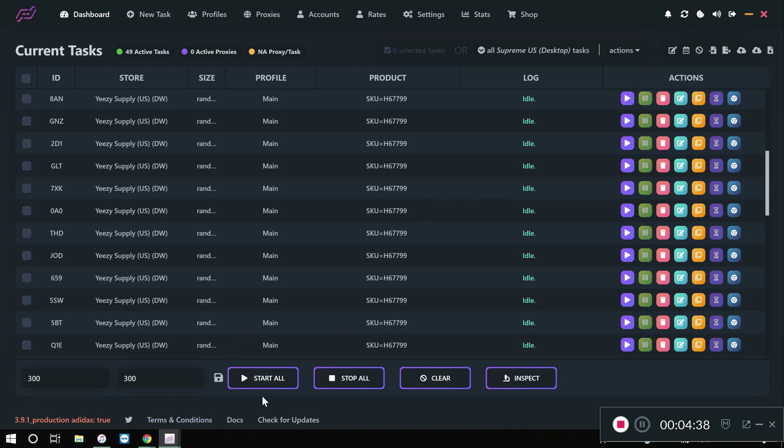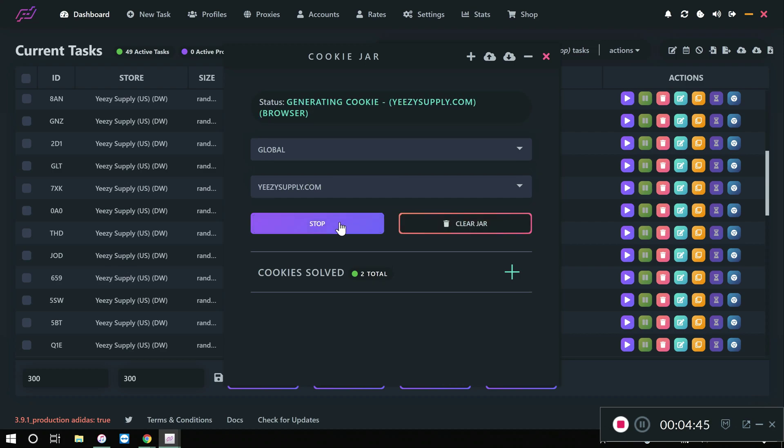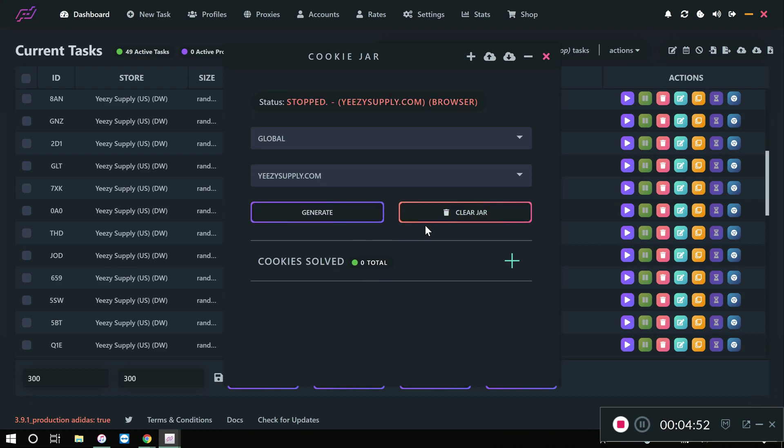The last key point: make sure you clear the cookie jar. I'm stopping now because I don't need cookies yet — we're going to clear that jar because you don't want old cookies for any drop. You want fresh cookies generated within 24 hours of the release. These ones I generated today, two days before the release, get cleared out. Also worth mentioning: you can import cookies using a script. PD has their own, and bots like Phantom have their own extension for manual generation, which is faster. Personally I like the passive automatic method, but that option exists.